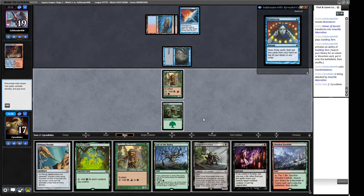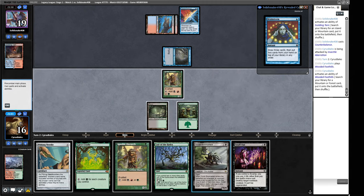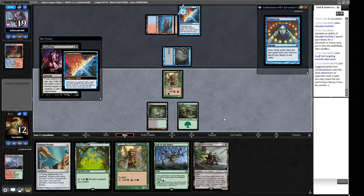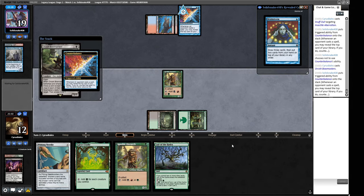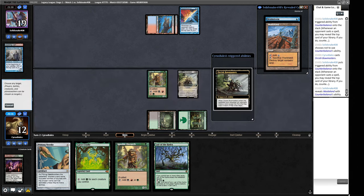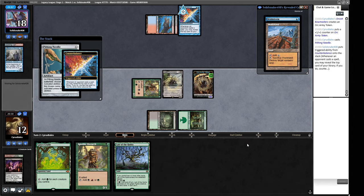We go get the Bayou, which allows us to cast Bowmasters. We kind of want to cast all of our spells now to get around the Counterbalance. They had a Brainstorm fixed on top of their deck for Counterbalance triggers, but they did not use their Counterbalance ability, so we have an option of just playing out Bowmasters now while shields are down — which I think is the correct play. We ping them for one and play Pithing Needle on Wasteland, knowing it'll resolve because the top card of their library is a Wasteland.